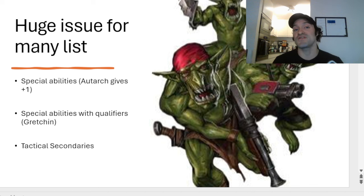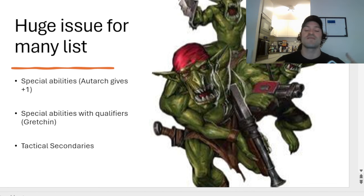Special abilities for certain units can increase this. Think about the Autarch Wayleaper from Eldar — it's going to give you an extra CP every turn. Lord Leontus or Solar Leontus will do this as well. Then you have other units with special abilities that have qualifiers that can generate CP. Gretchin, for example, if they're controlling an objective at the start of a command phase, on a four-up they'll generate you a CP. Some units have automatic abilities, others have qualified abilities.